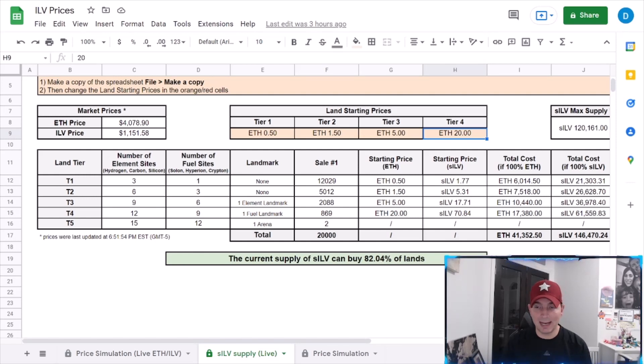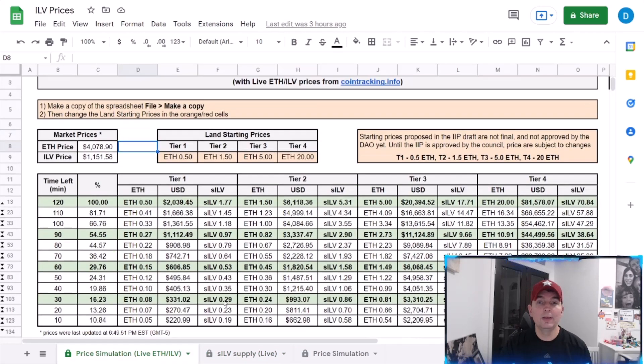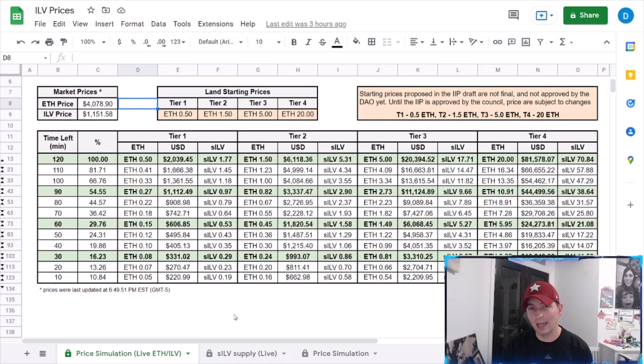Looking at the total cost: 41,000 ETH and 146,000 sILV — which is about 26,000 short of where we're at. If the prices stay where they stand today, theoretically over a three-to-four-week land sale, that 82% would be significantly higher because we have another month for players to accumulate sILV — probably reaching 85%, 87%, maybe a little bit higher for the overall percentage of land buyable with sILV. That makes a really big difference for the revenue distribution aspect.